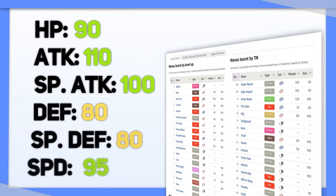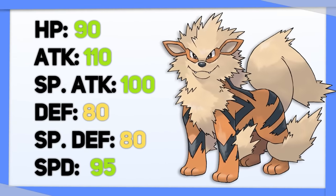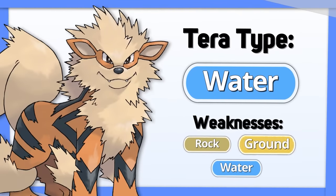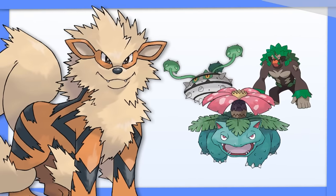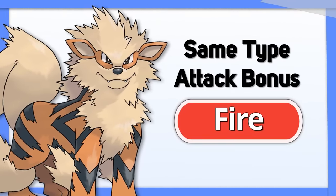Arcanine, having great stats and a wide movepool, is an amazing all-rounder with fantastic flexibility, as long as it doesn't faint. With Tera Water, Arcanine is able to turn off its Rock, Ground, and Water weaknesses, allowing it to stick around longer. Your opponent won't be able to safely use Grass-types against it, because you'll still have access to your Stab Fire moves.